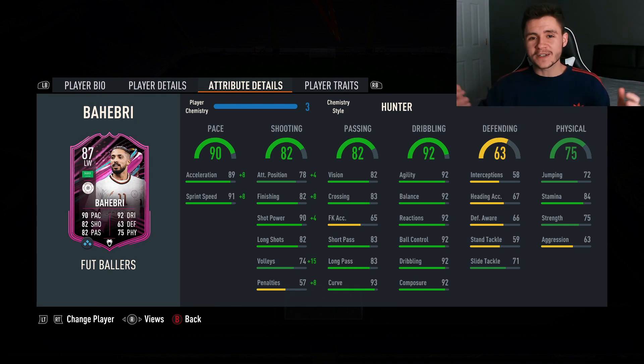The card's key standout stat is his 92 dribbling, as he does have 92 in each subcategory. 63 defending for a winger is pretty decent but you're not really going to be put into situations where you are defending with the Baheberi card. And then last but not least, 75 physical — pretty decent but nothing too crazy: 72 jumping, 84 stamina, 75 strength, and 63 aggression.